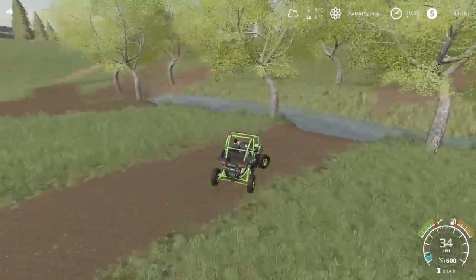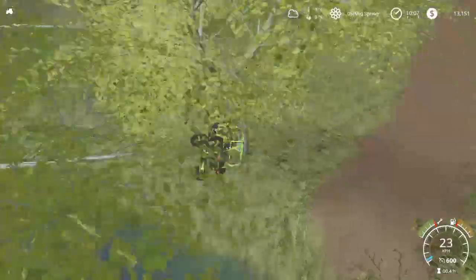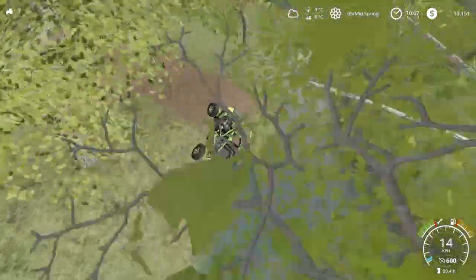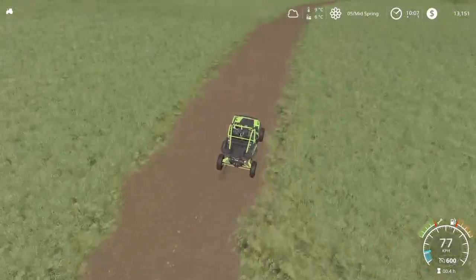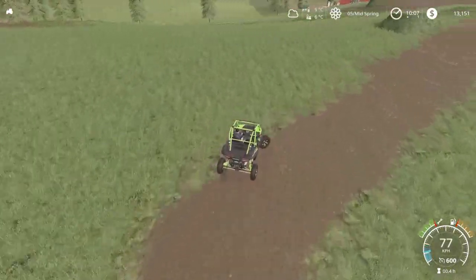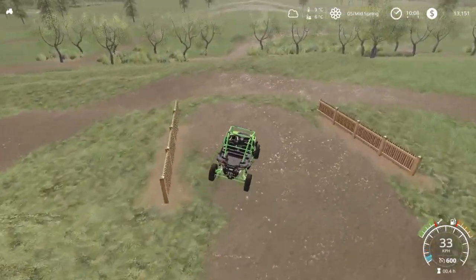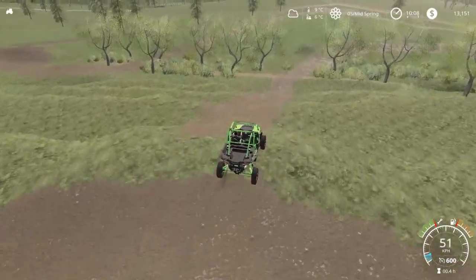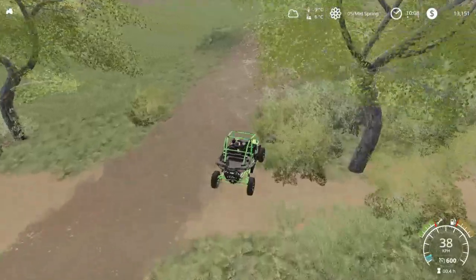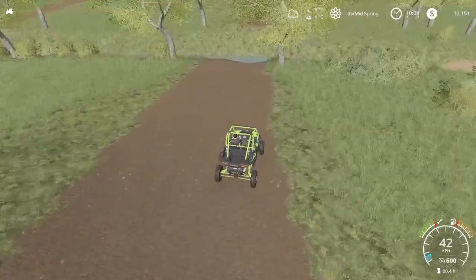Even if you didn't have like a super fast one, it still works. This track you can't really go in reverse just because I don't have a jump built for the other side of the creek, but I could probably make one for it.